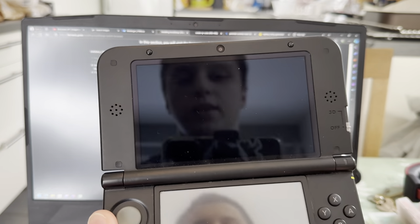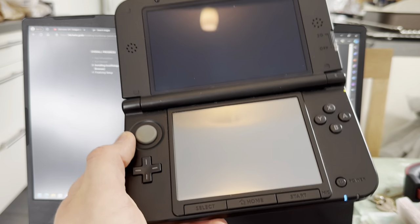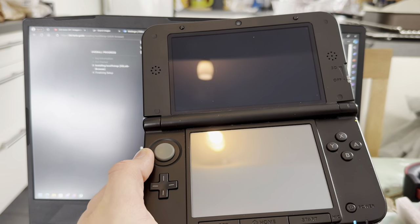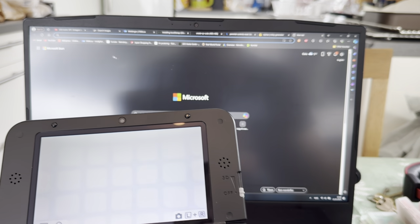Now all I have to do is CTR transfer it, download FBI, Homebrew. And he also wanted Twilight Menu, so I'll also download Twilight Menu for him.